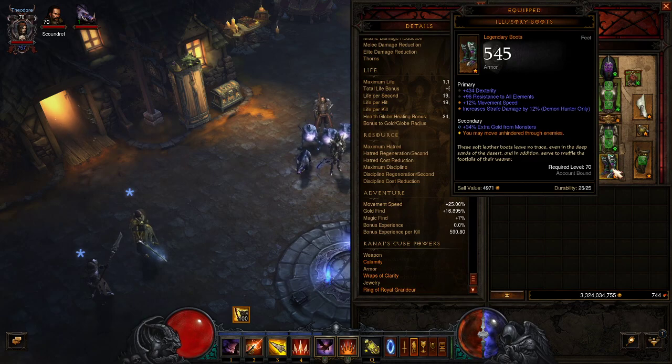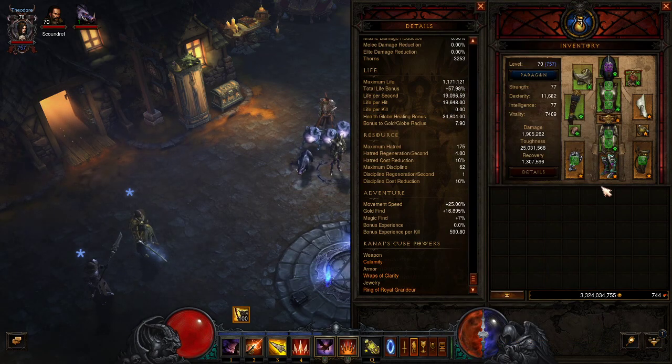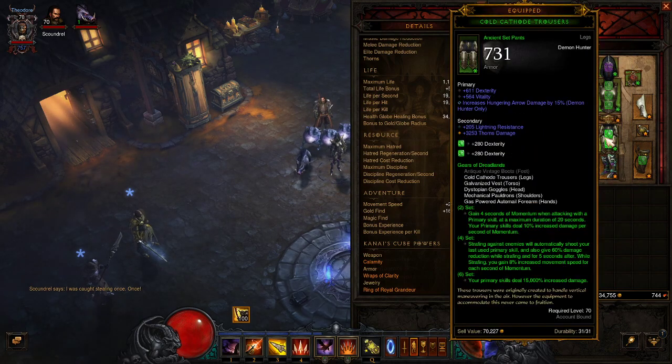I'm running the Ring of Royal Grandeur because I have the Illusionary Boots, which let me move through enemies unhindered — I really like having those on. I'm running the Gears of Dreadlands set. This quiver is really nice; the rolls were pretty high. I had to socket it and I left it in the Cube as well — it's doing pretty good.